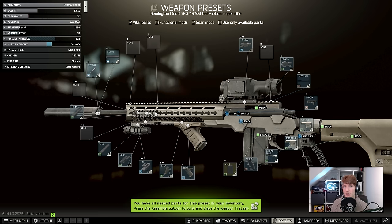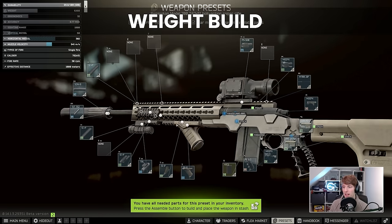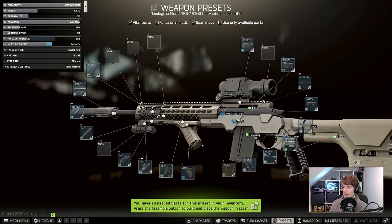If you're running around and playing actively, changing position and needing to bring the weapon up quickly, you probably want to prioritize ergonomics. If you're mainly staying stationary using concealment and holding ADS for a long time — say out of a window — then you probably want lower weight. So it really depends on how you're trying to use the bolt action. This gun has the worst of both: high weight and low ergonomics. Let's focus on the weight build first, because weight is quite easy to fix.